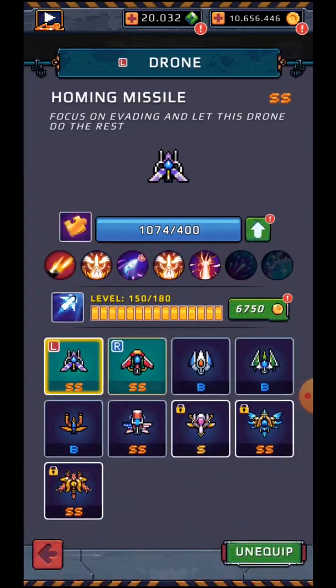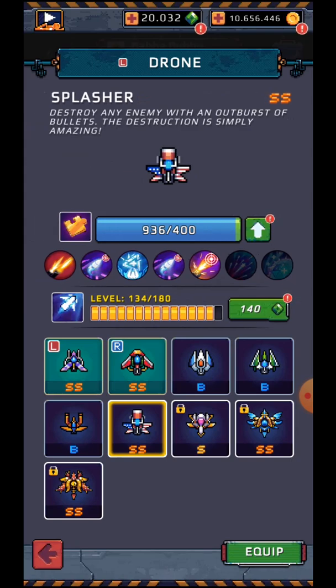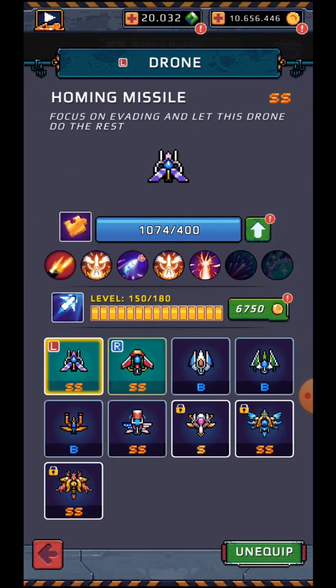So we're going to be upgrading some drones today. I thought the homing missile, the laser, and the splasher would be good. We don't want to spend more than 10,000 gems because we want to upgrade the ship at the end of the month and keep at least 15,000 gems for that.